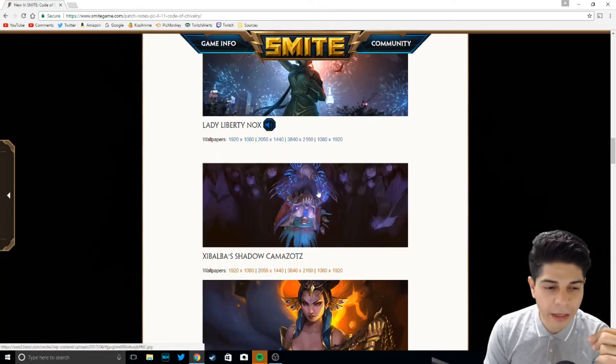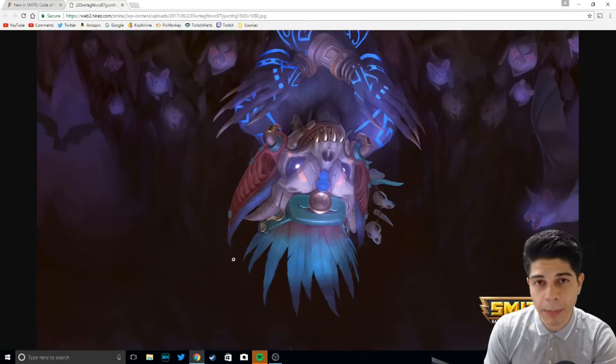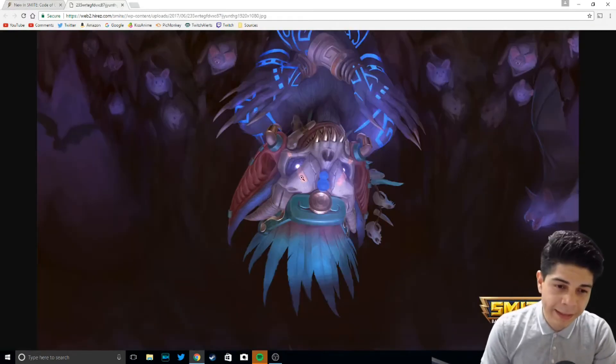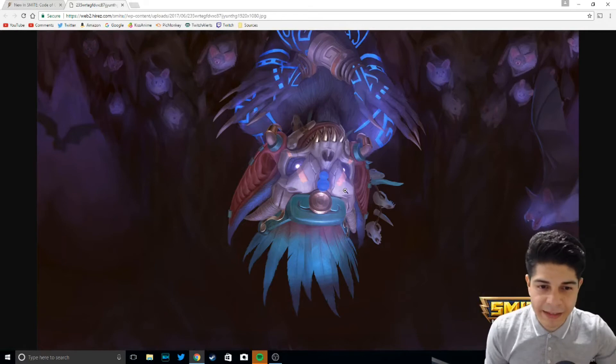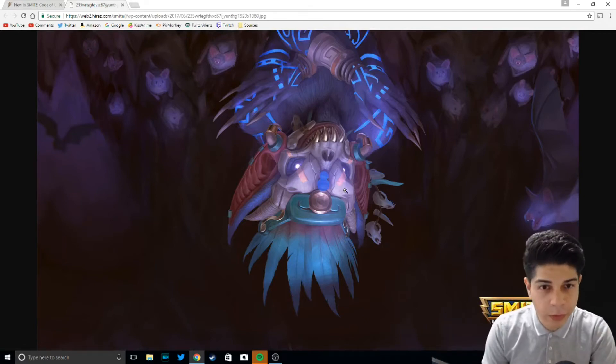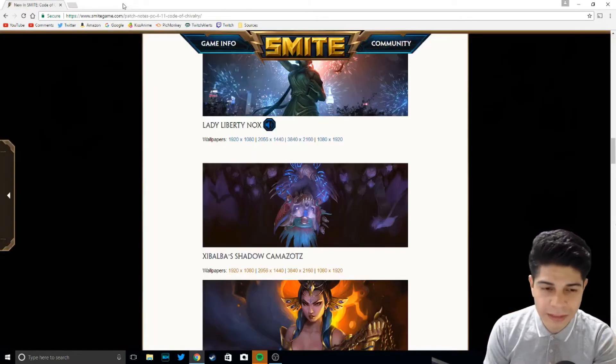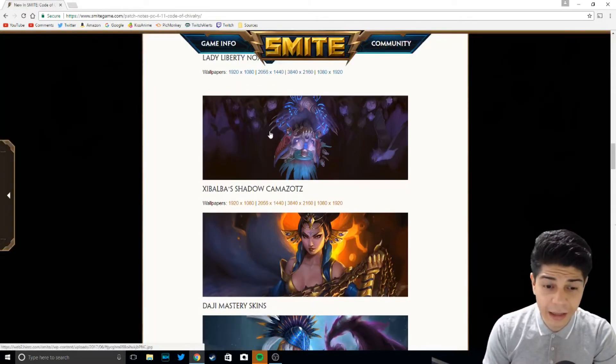Next, we have Jabalba Shadow Camazotz. This is a Tier 2 for Camazotz — it's a really cool Tier 2. They're really stepping up their game with their Tier 2 skins. He has a skull mask, he's kind of this light blue, and he has these glowing tattoos, which is really, really cool. The card art makes it seem a little bit cooler than the actual skin, but the skin is still really, really good for a Tier 2. This gets my seal of approval — 7.5 out of 10.